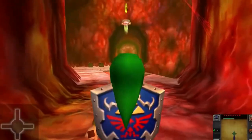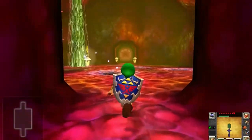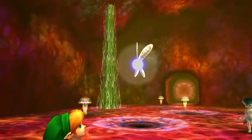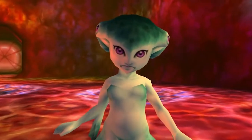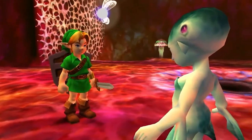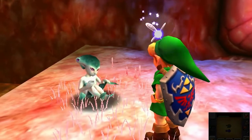In The Legend of Zelda: Ocarina of Time, it's already bad enough that you have to deal with an annoying fairy, but gamers also have to deal with a spoiled brat, Princess Ruto. Coupled with her ungratefulness after being saved by Link, she demands to be carried like royalty.